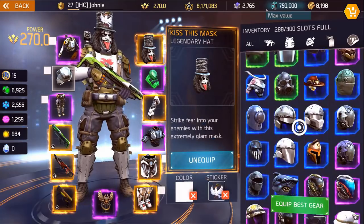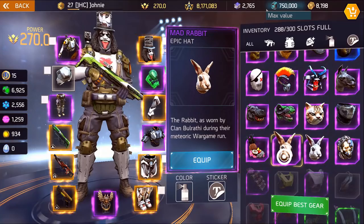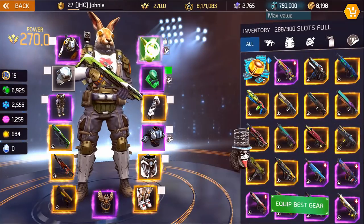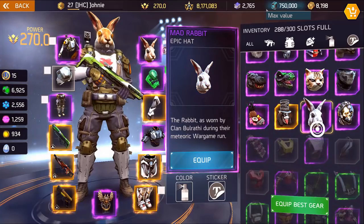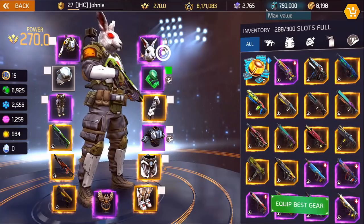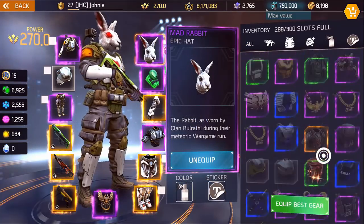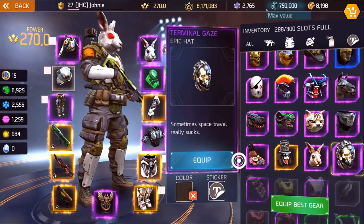Skeletal grin is the only legendary hat I have, I think. It's pretty ugly also. Kiss this mask — it's rare kind of. Now you got the rabbit and the mad rabbit — there's a little difference: this is the original mad rabbit, it's kind of beige, but the new one from the Easter event has red eyes and is white. This is my latest addition to the collection.